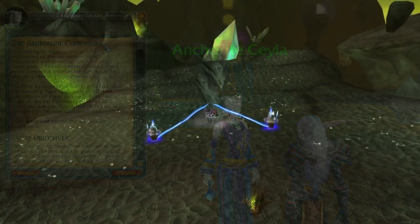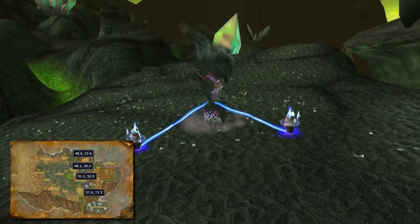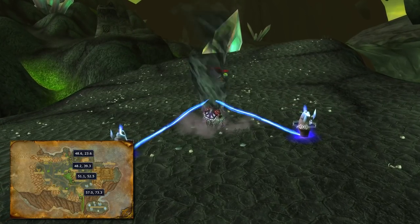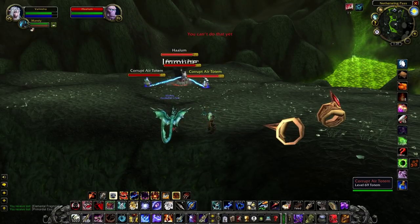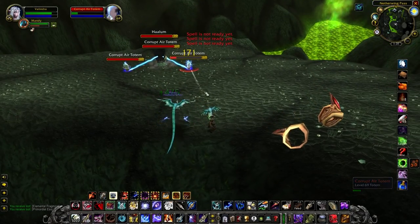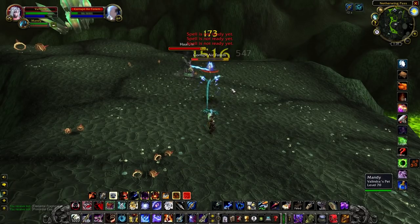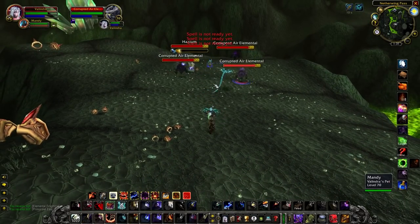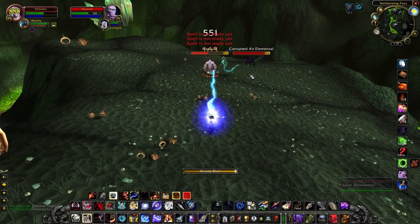According to the letter you just got — which is from Akama himself — 4 fragments of the Medallion were given to Broken Ashtong, so it's time to recover them. Thankfully the 4 mobs you have to kill are not very hard. You'll have to destroy 3 totems that protect them first; each time you destroy a totem, 3 elementals will spawn — kill those, rinse and repeat until all the shamans are dead and you have all 4 fragments of the Medallion of Karabor.